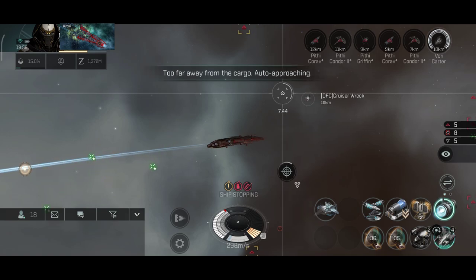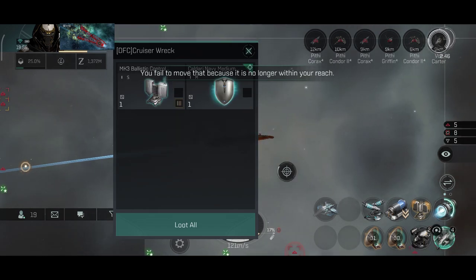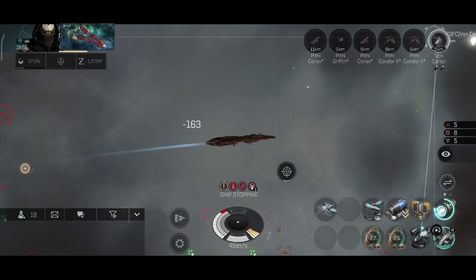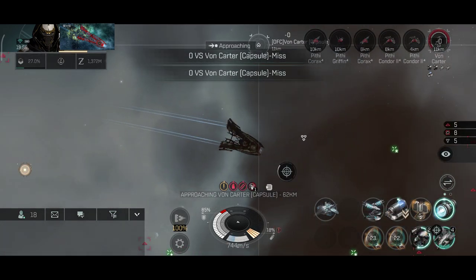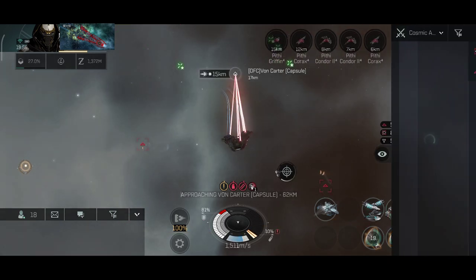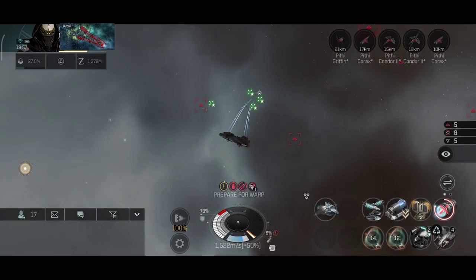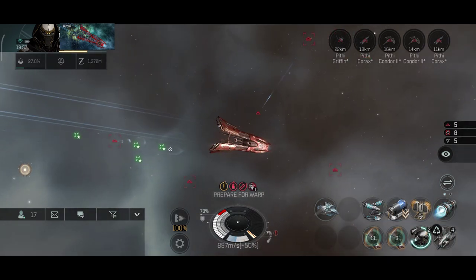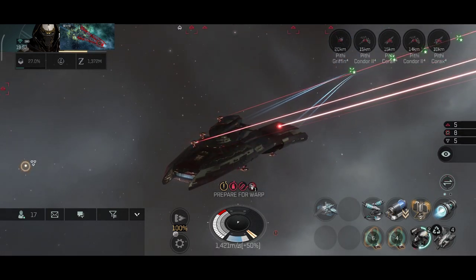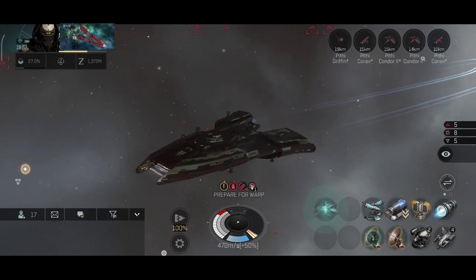The Caracal has been destroyed — let's loot the wreck. Caldari Navy modules — the loot has been very nice, I absolutely can't complain. Let's quickly take down the pod — okay, pod is down. Time to warp out before any reinforcements arrive. You never know, usually they do call for help. Speed is very important here — the faster you can kill your enemy, the faster you can warp out to safety.